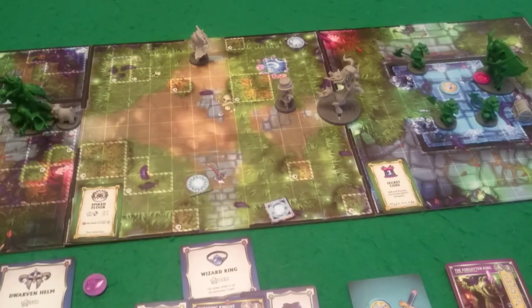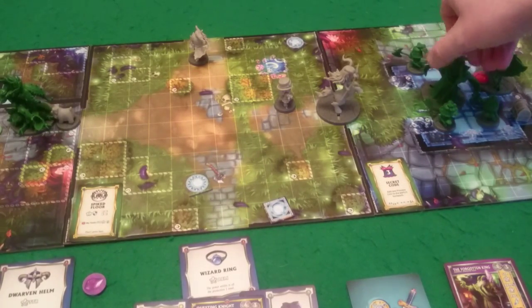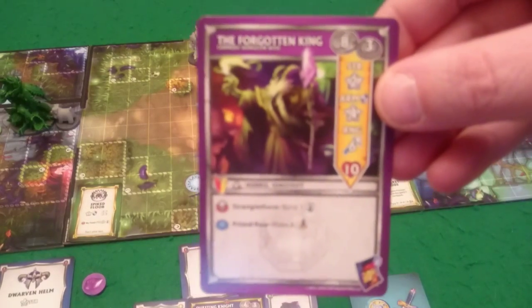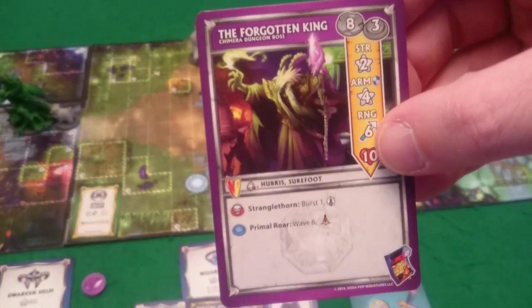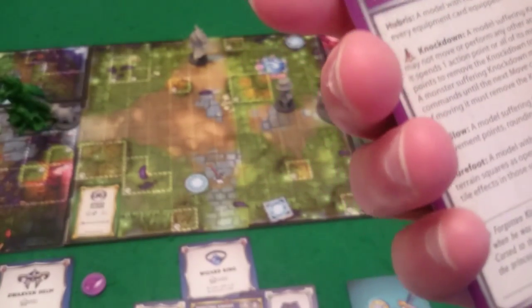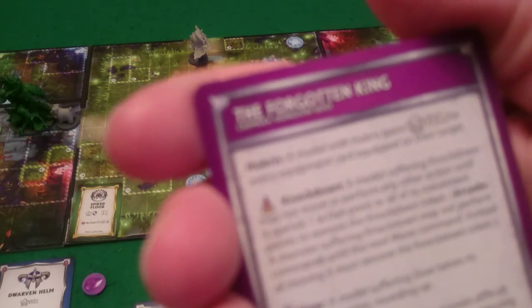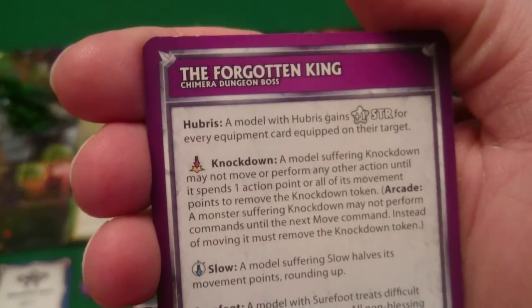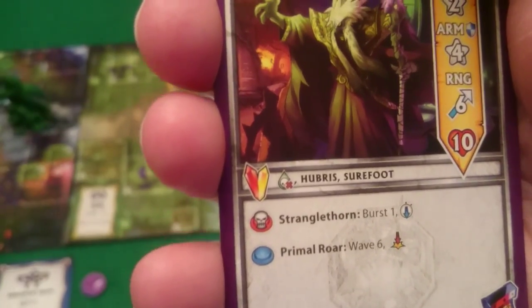It's boss spawn — we spawn our final boss. We have the Forgotten King out. His card shows eight movement, three actions, two strength, four armor, a range of six, ten health. His abilities: he is immune to poison; he has Hubris, which gains plus one strength for every equipment card the target has equipped — they all have four equipment cards so he's actually on strength six against everyone. He also has the Strangle Fawn ability which will slow them, and Primal Roar which will do knockdown.